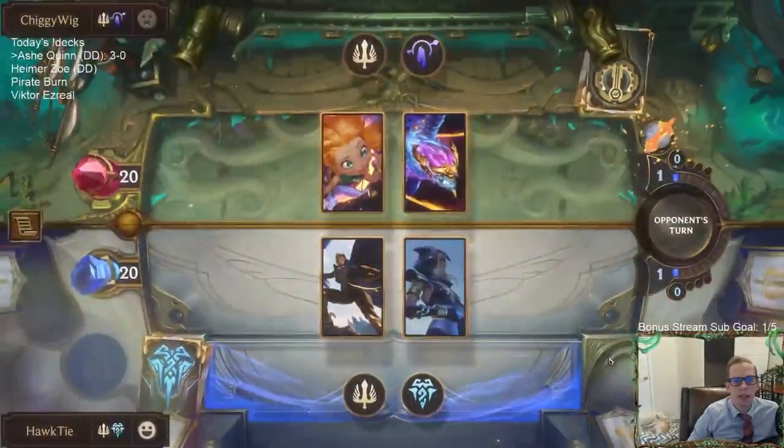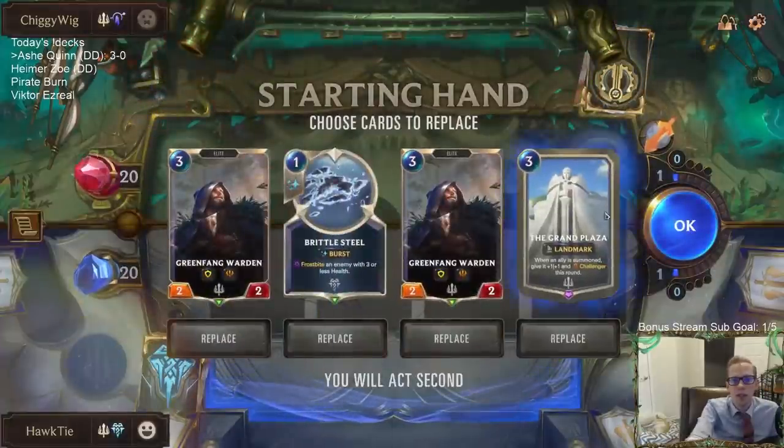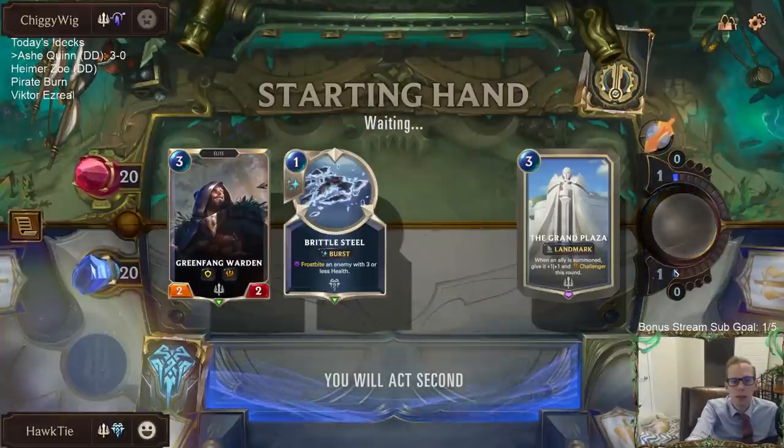Alright, now we're heading on over to Zoe/Aurelion Sol. Yay, Plaza! We'll keep one Warden with the Plaza. We have the attack token on turn four. We'll just keep the one Warden with the Plaza.